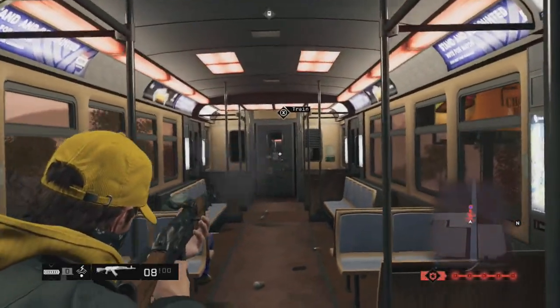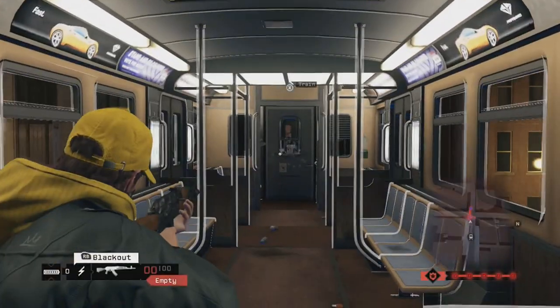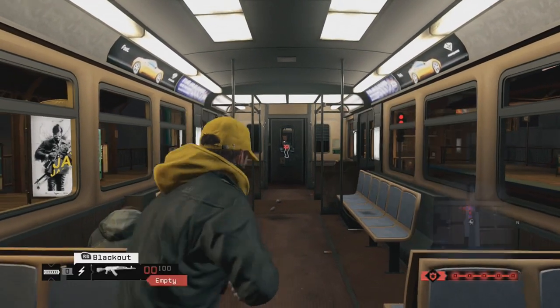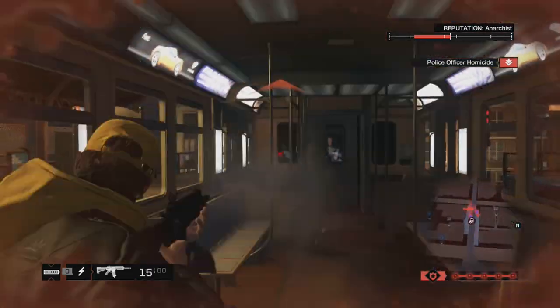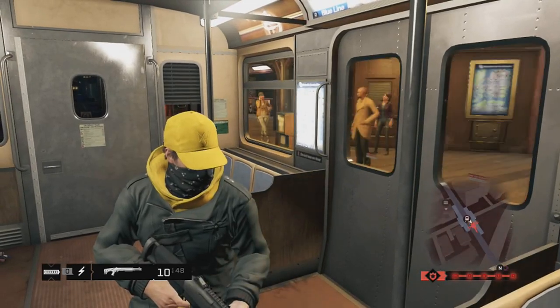The next thing you're going to want to do is head over to the L-Train and just start a huge commotion. Kill all the civilians on the train, start shooting the police officers that arrive. As the train is going, you're able to shoot through the windows at the cars passing by, and you're able to kill the civilians on the passing train as well. Do all of this, and then from there you will have a level 5 police pursuit on your hands.